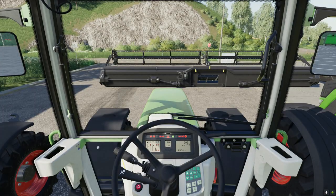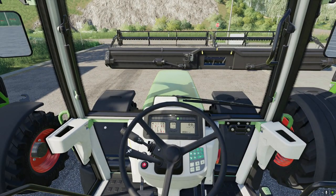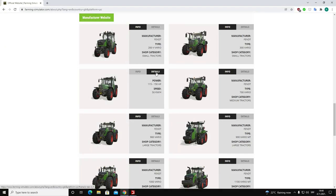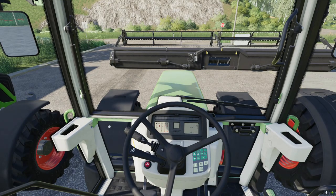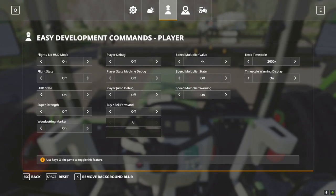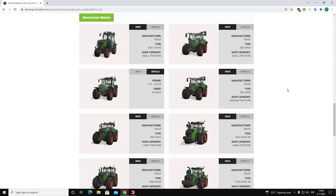We have the FANT 500 Favorit — a small tractor and the starting tractor on the Flatburn map. A lot of modifications are available for this tractor in the game. Its power ranges from 115 to 150 horsepower with a maximum speed of 50 kilometers per hour. Turning on the HUD, I can see it's 53 here, so we are going to get a slightly slower tractor in Farming Simulator 22.